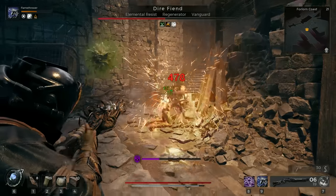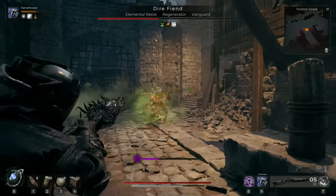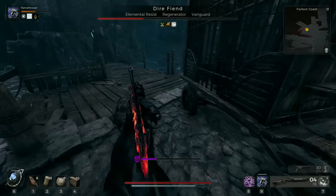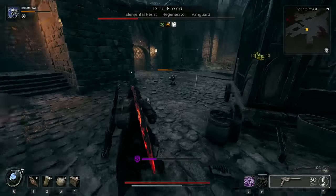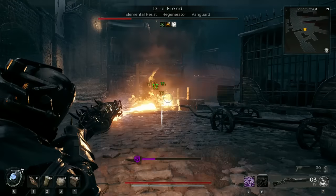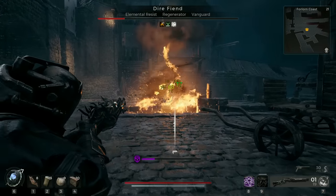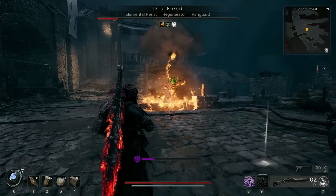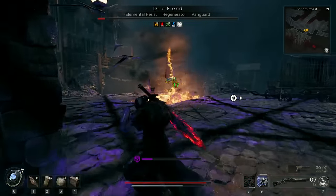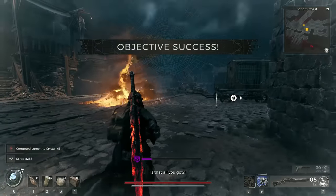And honestly it is just pure fun to burn everything down. So there you have it — three fun and deadly Ritualist builds for your adventures in Remnant 2. Thank you a lot for watching and stay tuned for more Remnant 2 content. I already have some crazy builds with the new DLC items in the works. Take good care of yourself and enjoy spreading death and decay.